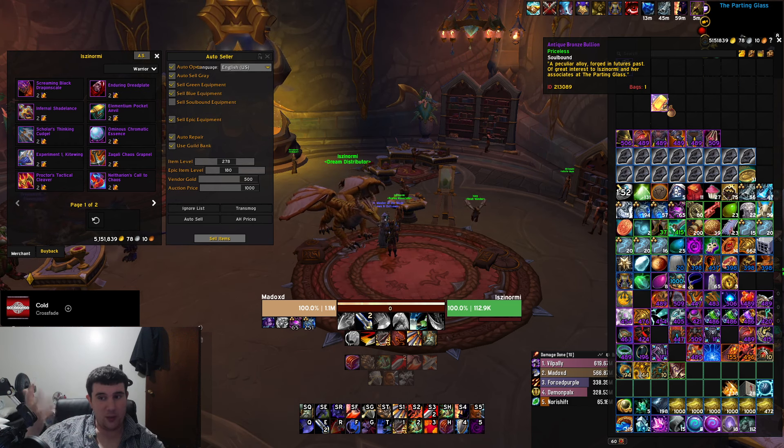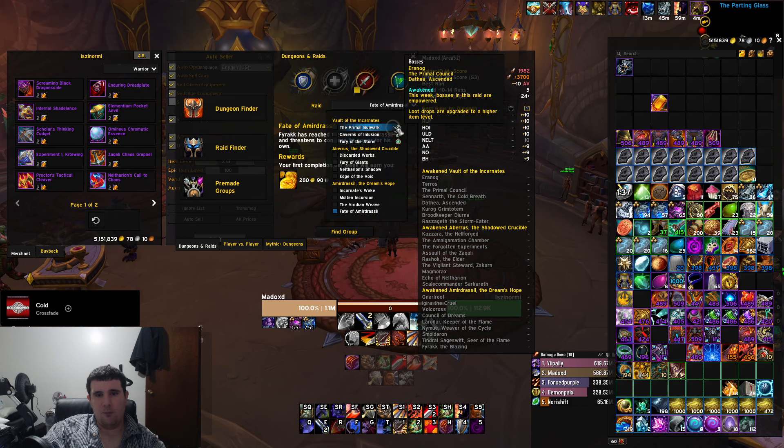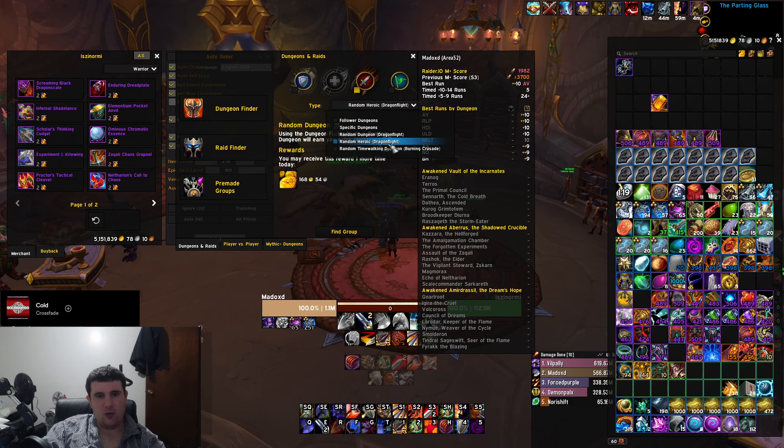Every week your cap increases by one — this week we have a cap of one, next week two, week after three. So even if you come to the season late it's not going to matter. You can just go do LFR, which is in this menu here. These things will be marked as Awakened to indicate that's where you can get the new loot and the new item level.